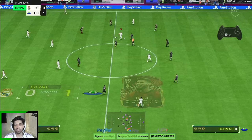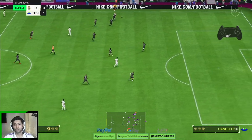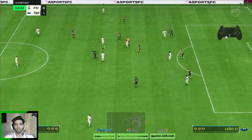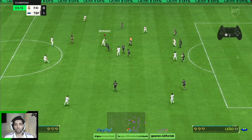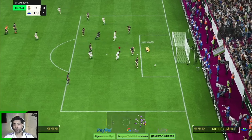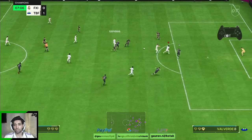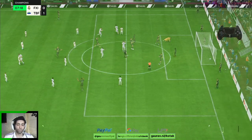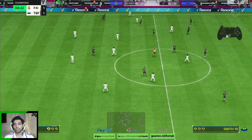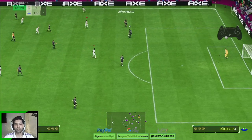What a team man! Rafinha — pace looks decent, strength is also nice, dribbling also fine. Bernardo with a nice pass, good work by Rafinha. Let's take a shot from this angle — good shot, good save by Unai Simon. Excellent pass. Good work by Bernardo again but didn't get the ball. Good work by Rafinha, nice.